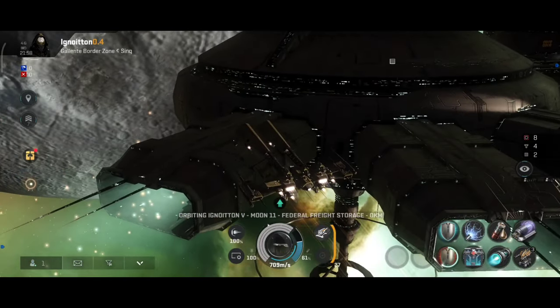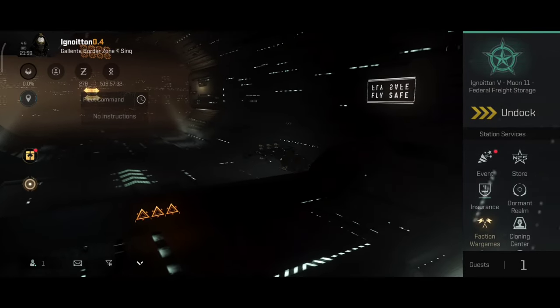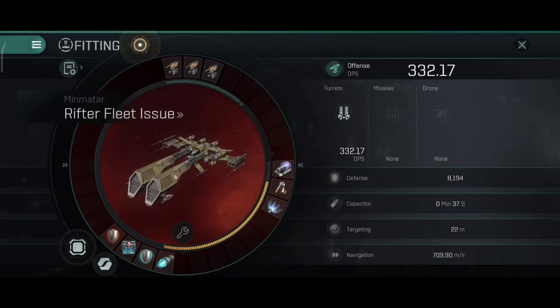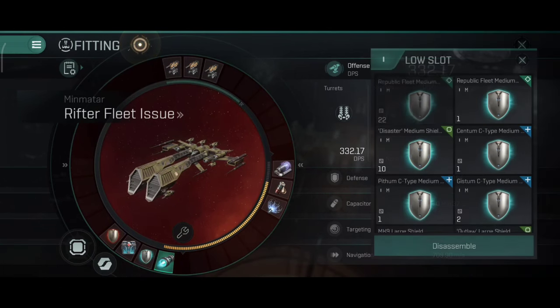I'm thinking if we could place two medium modules — one medium Nosferatu and a medium booster. That would be kind of wild. I think it's possible but I'd have to do integrations, which would be a little bit expensive. This is one of the builds that I really like on this thing.